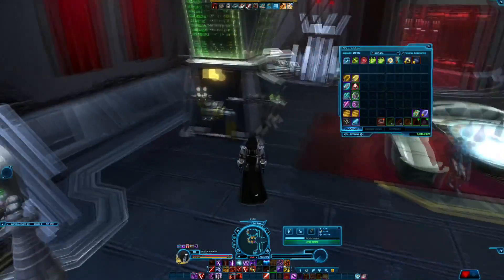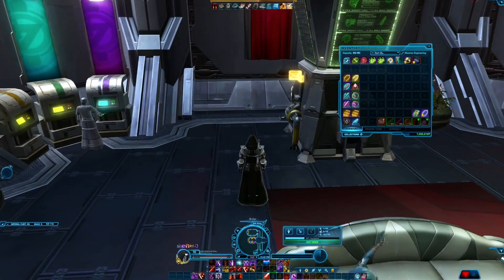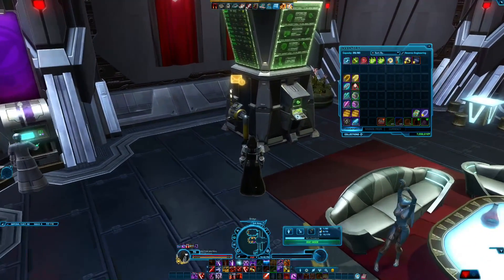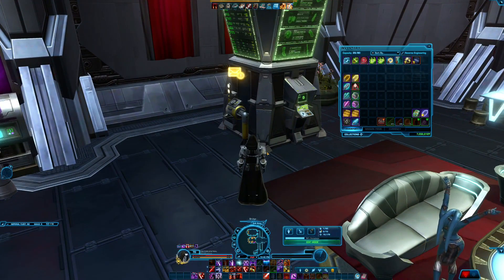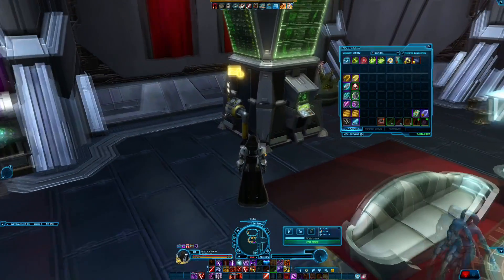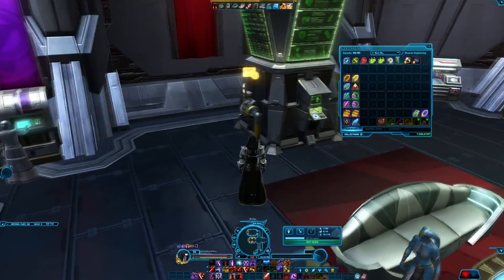The purple companion gifts I managed to sell for roughly 22,000 each — that's per individual one, not per stack. I did them in stacks of five. The green companion gifts I believe I did for around 2,200 each — it could have been a little more for some that came back after expiring. And the blue ones were sold for about 272,000 on average, in stacks of 50.